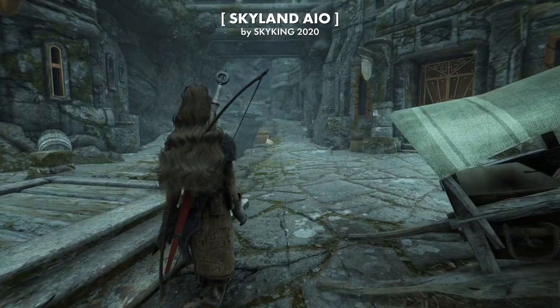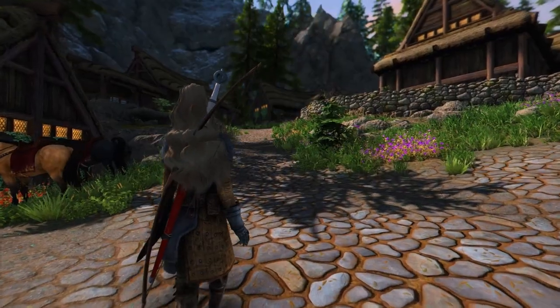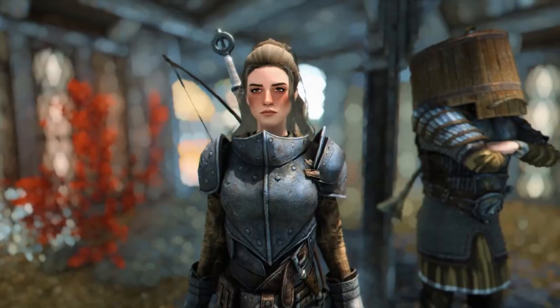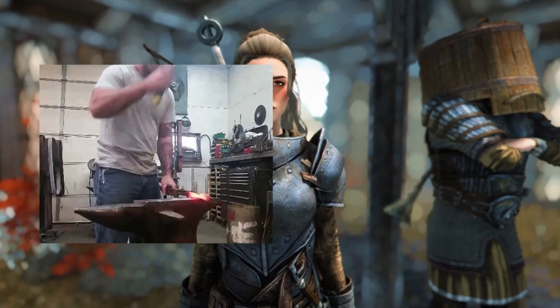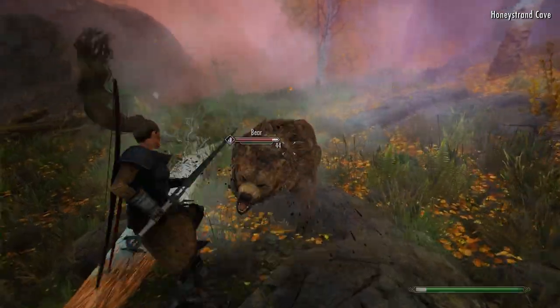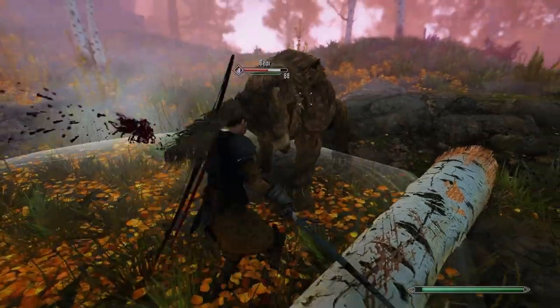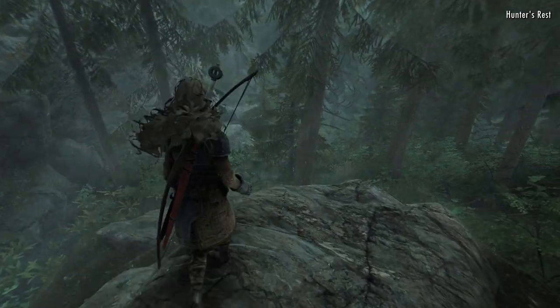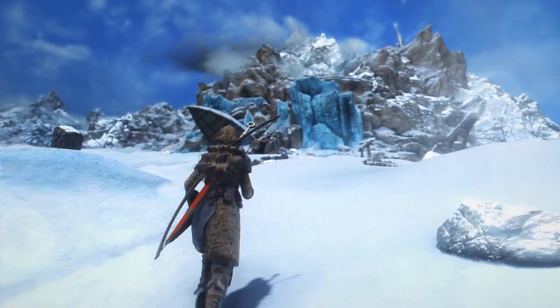Skyland AIO might make one of the biggest differences in your Skyrim experience. It's an all-in-one texture pack that transforms so many visual aspects of the game. It's like if some master craftsman found some petrified dinosaur turd - that's Skyrim - and said, let's polish this baby up. Skyland changes nearly every texture into something new and just freaking cool looking. Changes cities, bridges, caves, forests, glaciers, and a ton more. It's also just a great baseline to add other mods on.